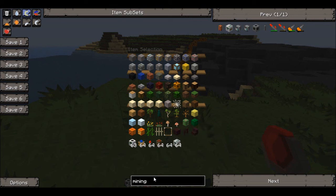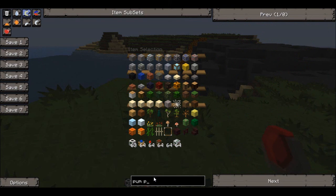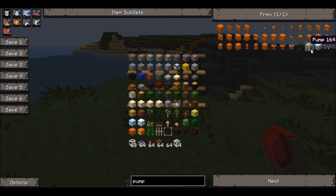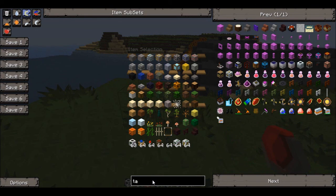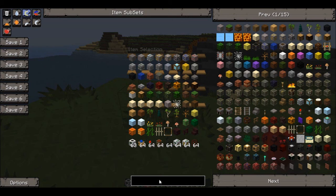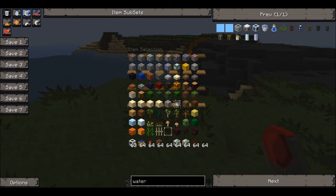Now we're gonna build a pump. We're gonna do a pump, which is basically the same thing, but you need tanks. Not just tanks — you need waterproofing. Waterproof pipes. Tanks and waterproof pipes.